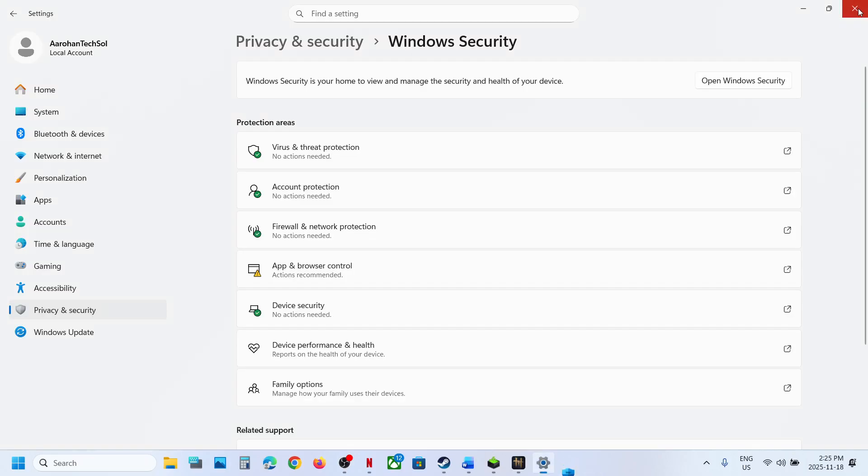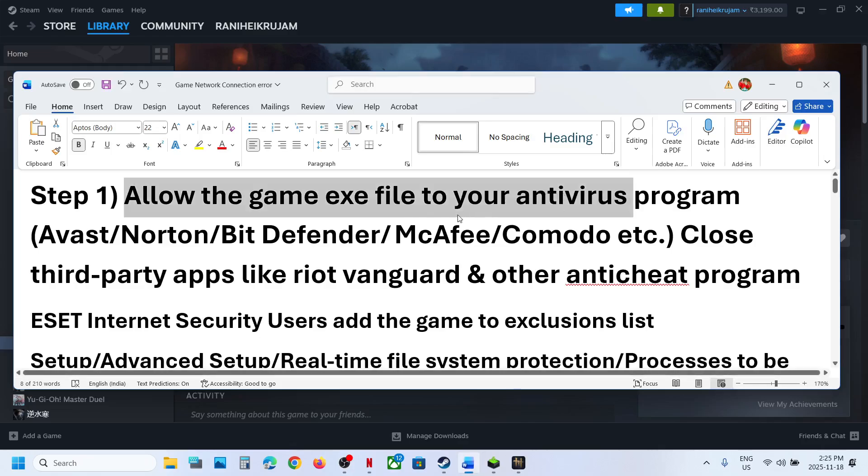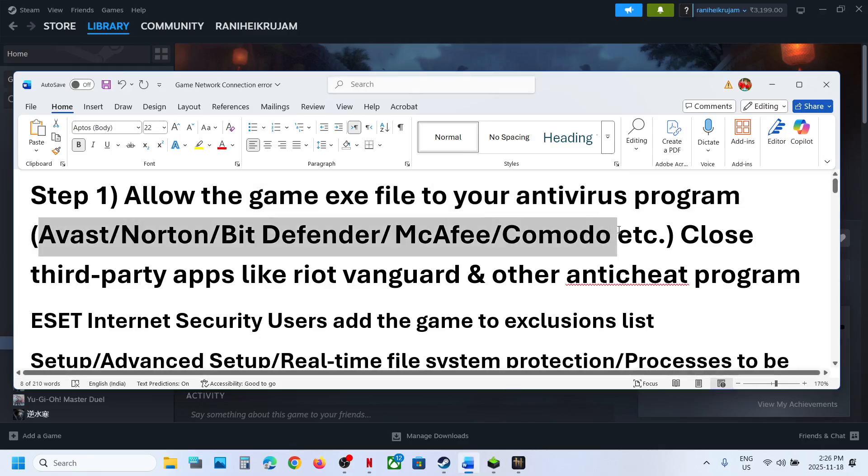If you have any third-party antivirus program — such as Avast, Norton, Bitdefender, or McAfee — whichever antivirus program you have, allow the game.exe file or the complete game folder to the Exclusion list.